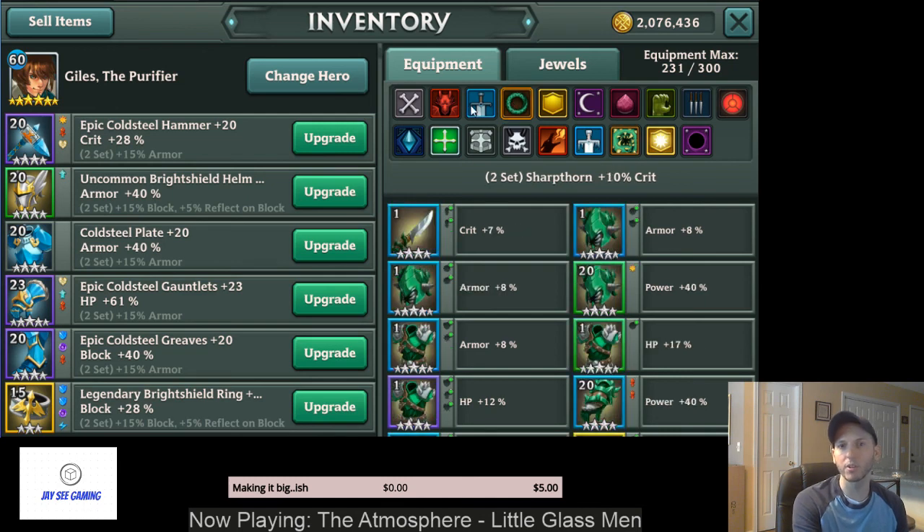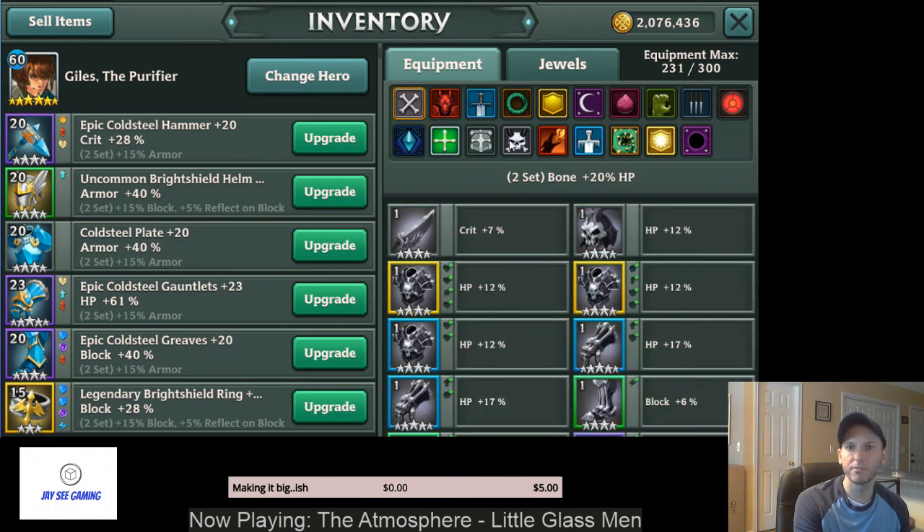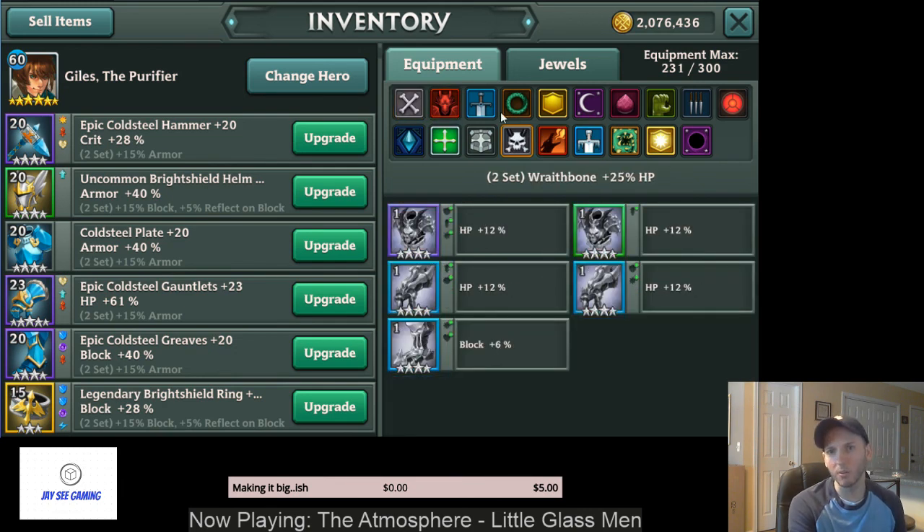So it's 10% versus 20% crit — actually it's 15% versus 20%, so an extra 5%. Then 20% versus 25%, so you get a better bonus from these tier 2 sets. You get these from completing stage 4 and higher of the equipment dungeons, which have a chance to drop these.